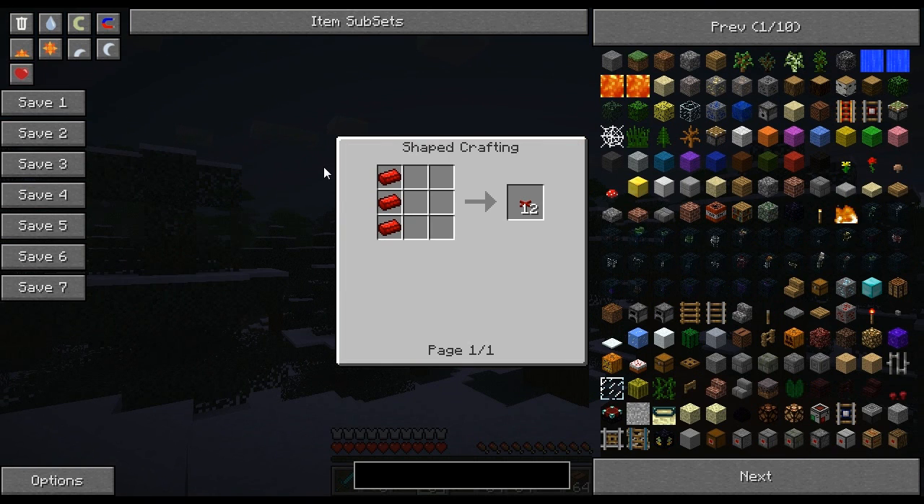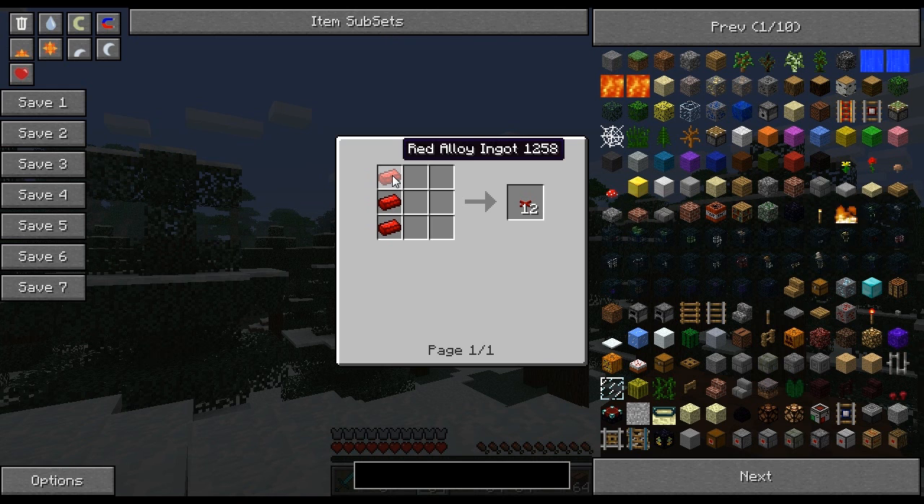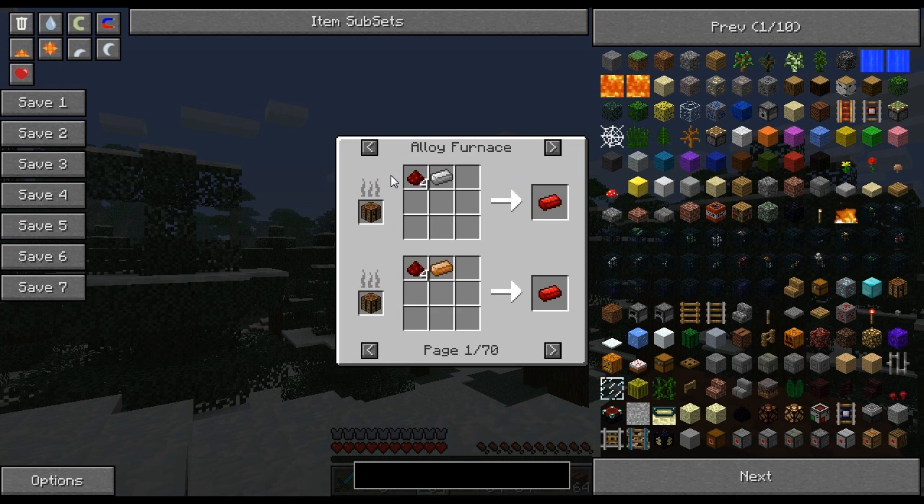Another thing that NEI has, which sets the bar higher than other item-obtaining tools, is that it shows recipes for Red Power 2. You do have to download an add-on, but with that add-on it actually shows what you can make in the alloy furnace. Simply press R over the red alloy ingot and you can see that it takes four pieces of redstone and an iron ingot, and it shows everything you can cook inside the red alloy furnace — you can even cook a trap door or a jukebox.